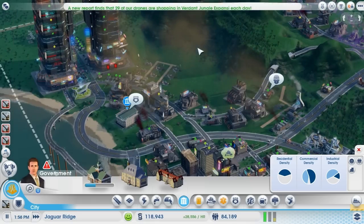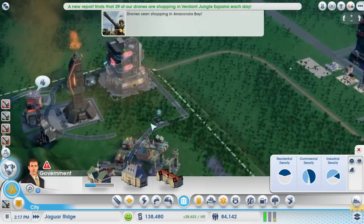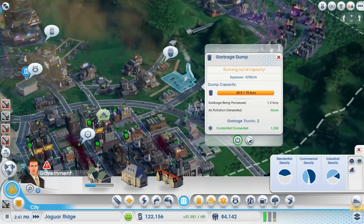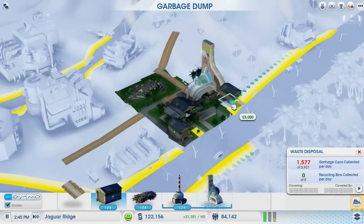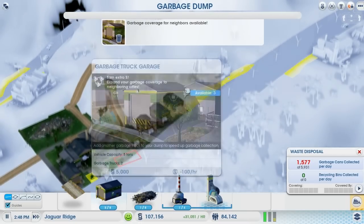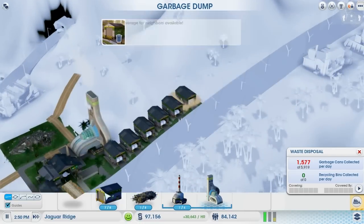The only problem with the Omega Co is that there's a finite amount of resources in the ground, so then you have to start importing it. I'll actually have to upgrade this. I'll also need a couple more of these garbage truck garages. Let's go with another one.